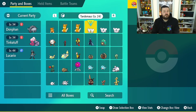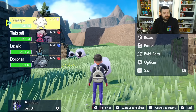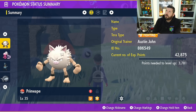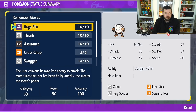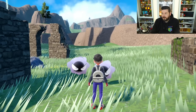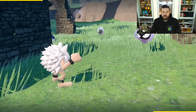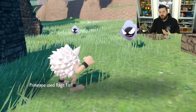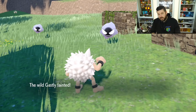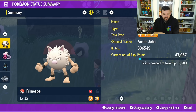Next up is Primeape, which has a brand new evolution. It's unclear if this is a regional evolution or a new mechanic-based evolution similar to Pokémon Legends: Arceus. Upon reaching the appropriate level, Primeape can learn Rage Fist — its signature move. You need to use Rage Fist in battle 20 times. It has 10 PP, so it's easy to track. This is similar to the PLA mechanic of using a move in agile or strong style a set number of times.